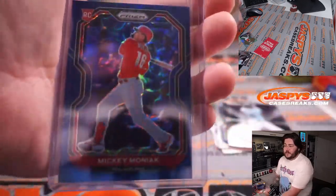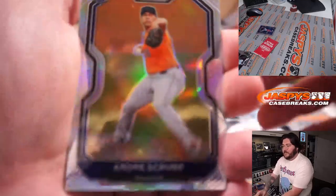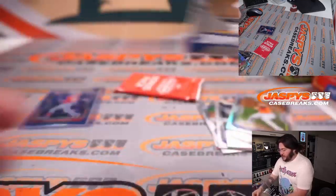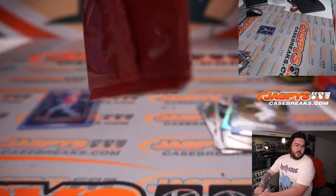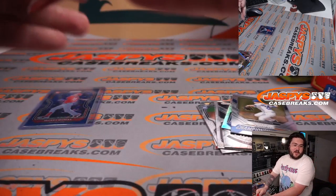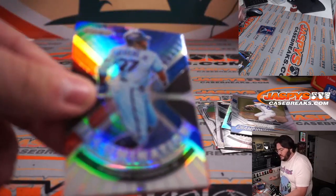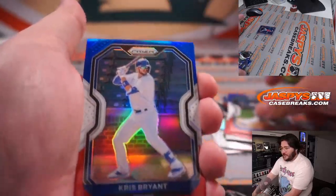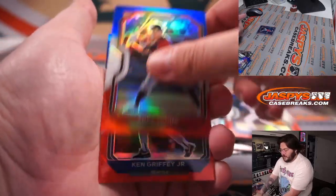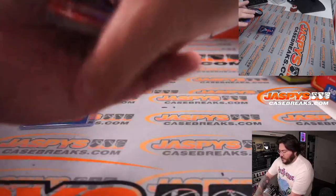Former number one overall pick, maybe? Exactly, yeah. Made his rookie debut last year. Silver factor, Andre Scrubbin, and the championship stage, Kyle Hendricks. And then our bonus, our red, white, and blues. Look at Freddie chugging along there, scoring from first on the double. You'll have to see it — another good one there. Nice names here: Burrito, Chuck Nasty, Chris Bryant, Andy Young, and Ken Griffey Jr. All right, so that is our pack.